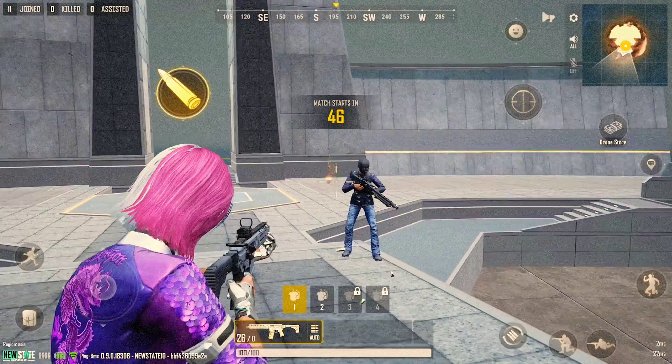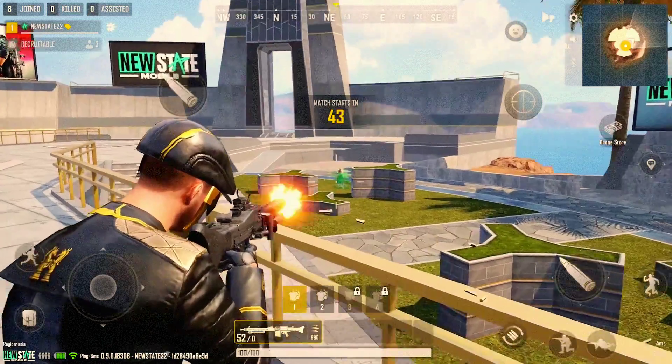By enabling Display in Lobby for a weapon through the inventory, you can now use that weapon in the starting island.